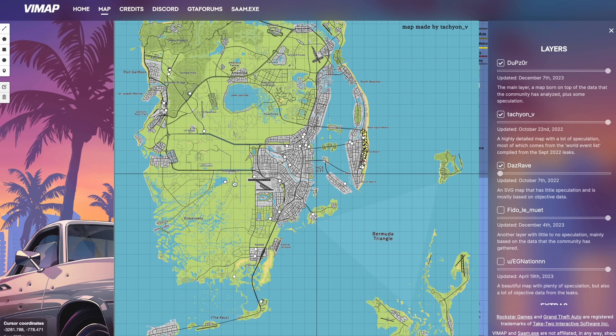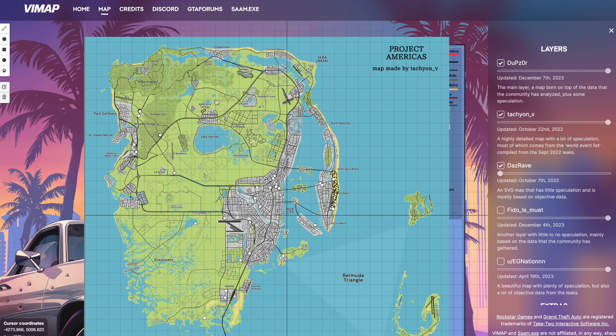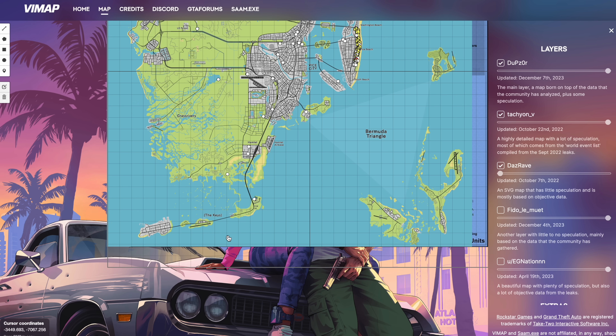From this predicted map based on coordinates, we can see the map is about two times the size. Some coordinates are over in the Port Galhorn area, while the furthest points were recorded on Vice Beach, and that maps out this distance — we can tell the map is this wide and potentially goes this far down.